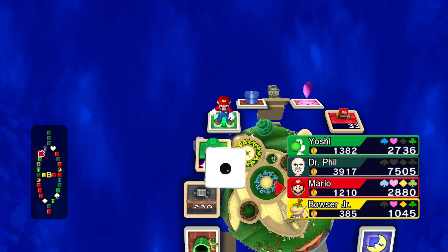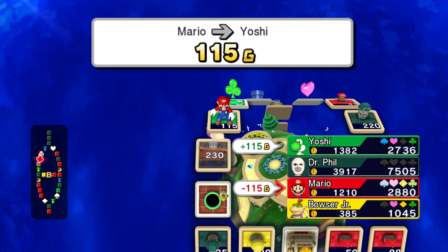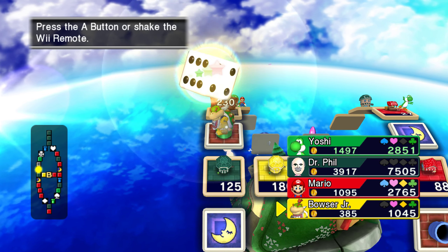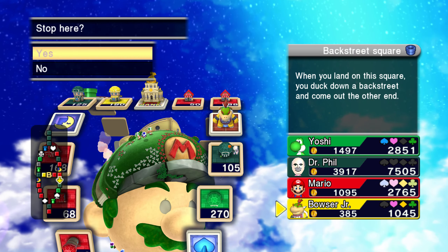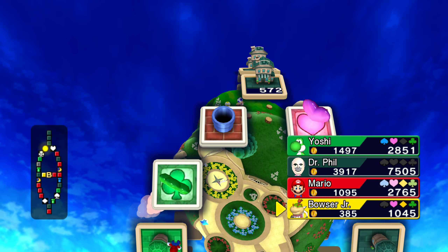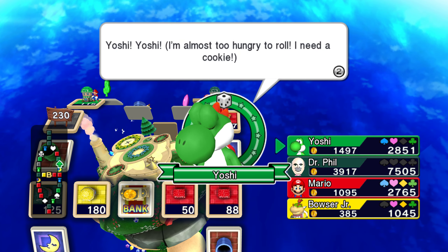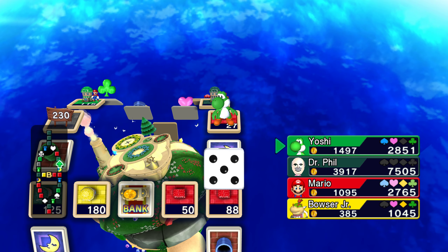Mario is about to get a promotion. I'm pretty close to the net worth — 2500 away. I want to see Bowser Jr. go bankrupt. There is a possibility he could go bankrupt. He's playing a really deadly game here. He owns one shop — he only has 385 gold. If he lands on any of my shops, he's going to have to sell it.